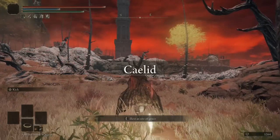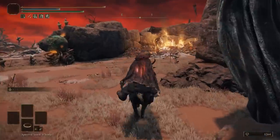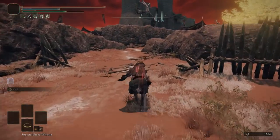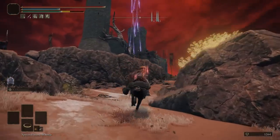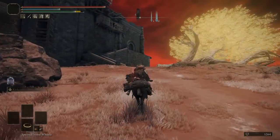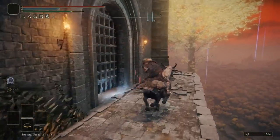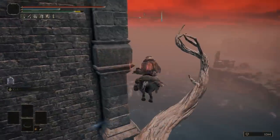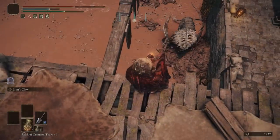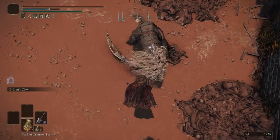Now that we have all the talismans, we can pick up the last item: an ashes of war located at Fort Gale North. Head towards the southwest and you should see a castle in the distance. Go around the castle since the front entrance is completely blocked, locate the route, follow it, go towards the left where you'll see a ladder and one single enemy. Take the ladder all the way up, go downwards, defeat the beast, and you will receive the lion's claw — one of the best ashes of war in Elden Ring currently.